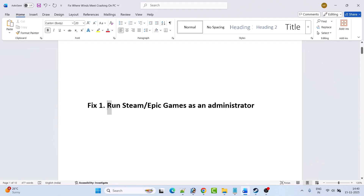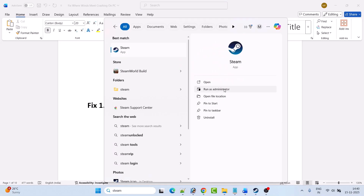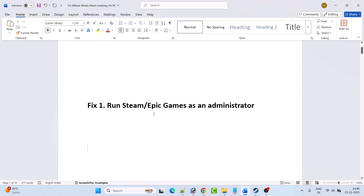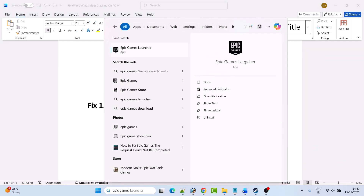The first fix is to run Steam or Epic Games as an administrator. If you have the game on Steam, then just run Steam as an admin. In Windows search, type Steam and then click on Run as Administrator, then launch the Where Winds Meet game and check if your problem is solved.